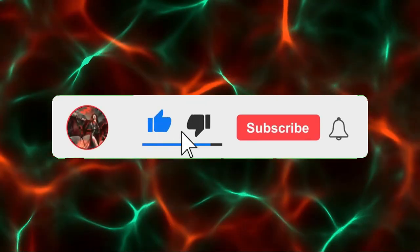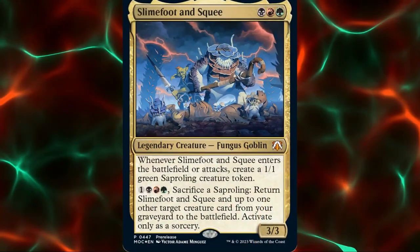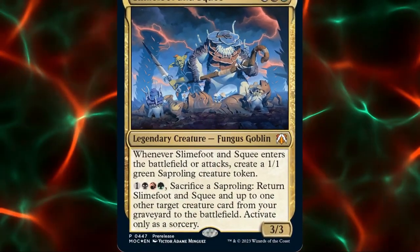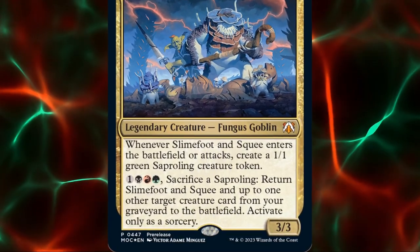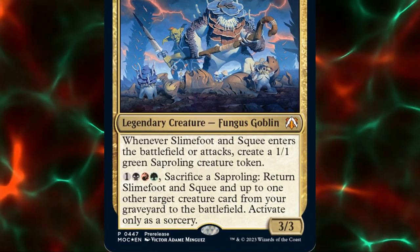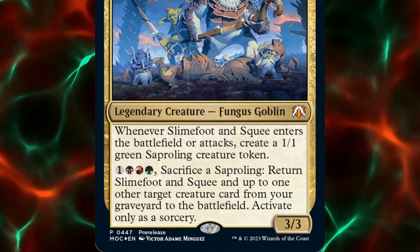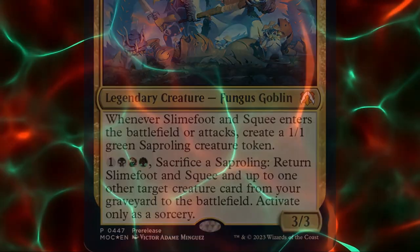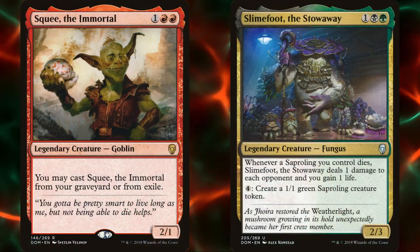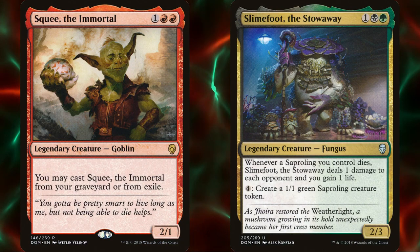Before we get started, I'd like to quickly ask you to like and subscribe — it really does help the channel and it's free. Slimefoot and Squee is a three-mana 3/3 legendary Fungus Goblin. Whenever they enter the battlefield or attack, we create a 1/1 green saproling creature token. Additionally, by paying four mana and sacrificing a saproling, we can return Slimefoot and Squee and up to one other target creature from our graveyard to the battlefield — though we can only do this as a sorcery. I love the combination of these two: we've got the recast ability of Squee and the saproling creation of Slimefoot in a single card.